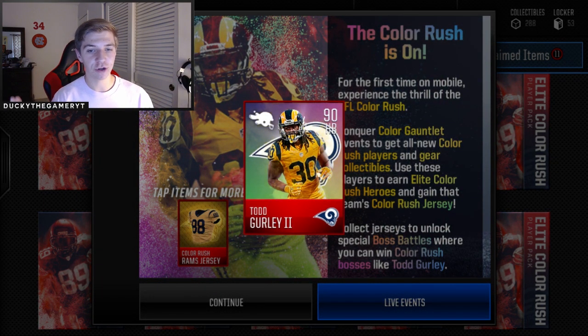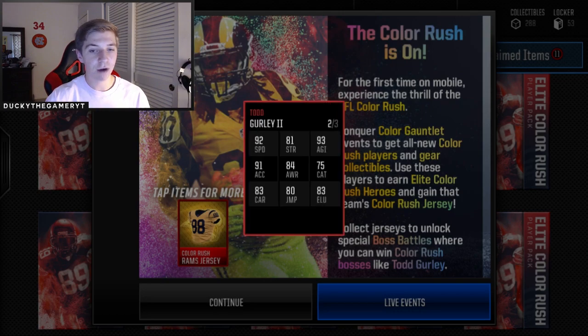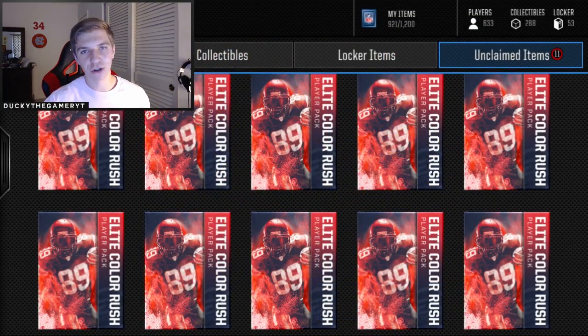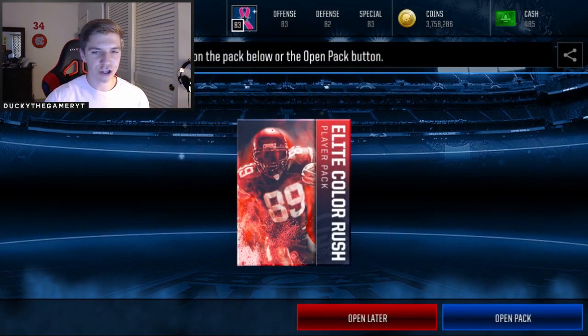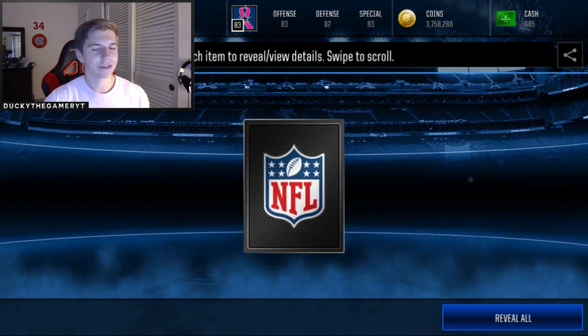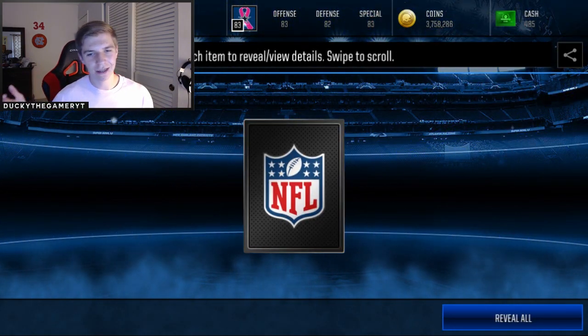A new 90 overall Todd Gurley just got released today, and I want to try to get him, but you can only get him through certain live events. I might have to go and complete a bunch of the elite players to unlock those live events — 90 overall Todd Gurley would be such a beast on my team. I'd probably use him over the Marshall Faulk that I have. Anyway, let's go ahead and jump into this pack opening!